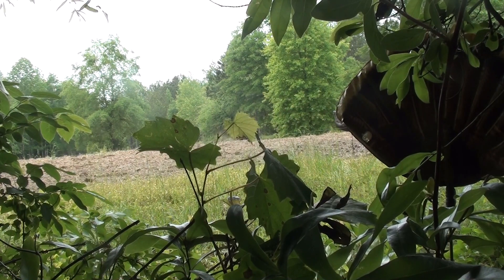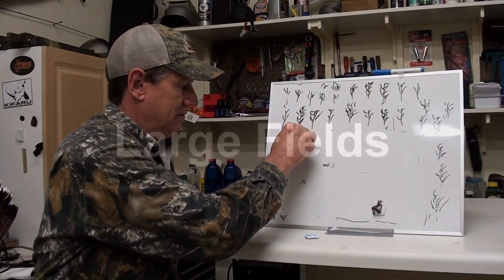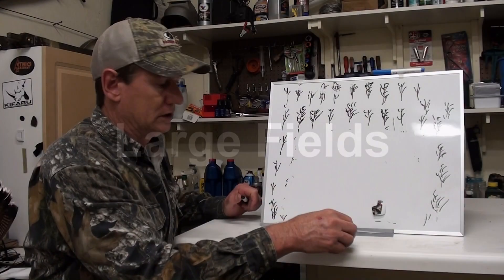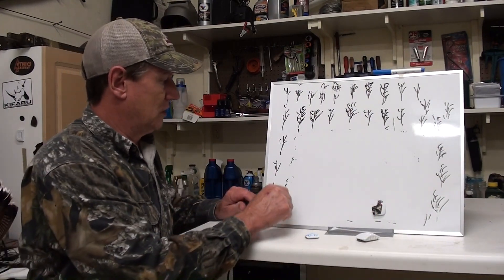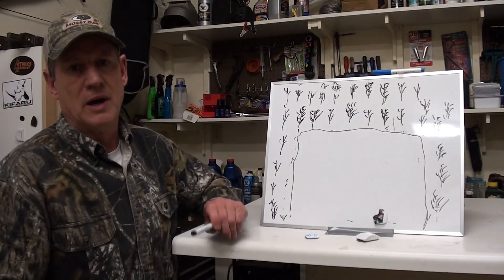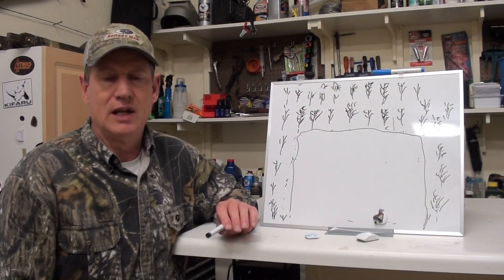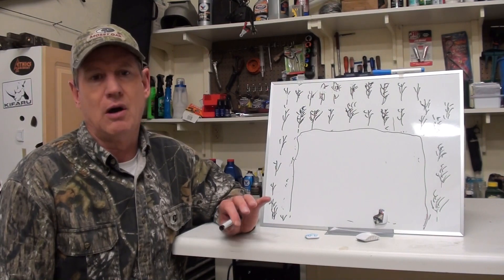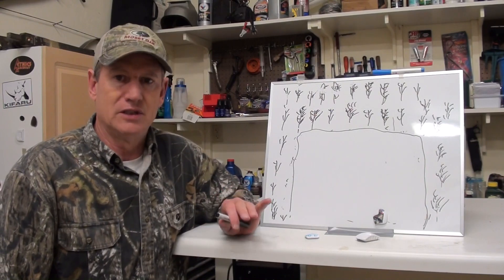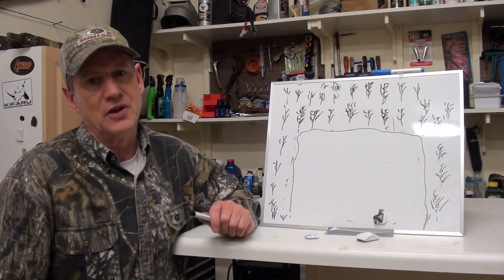Now let's make the field even bigger. This is what people like Cuzz Strickland are talking about when they say they have a real difficult time with field turkeys — larger 40- to 80-acre fields where the turkey can be a quarter mile away, completely out of decoy range and calling range, out there with eight or ten hens. You're not going to be able to budge that turkey.